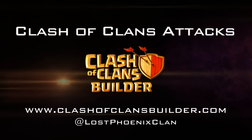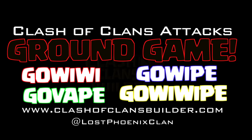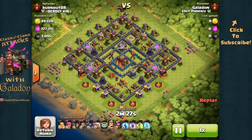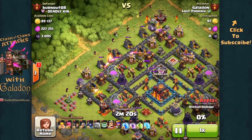Recently in the comments you guys said you wanted to see more of a variety of strategies, so today I've got my feet back on the ground and we've got a number of replays to share. We will start out with my personal favorite, probably the attack I've run most frequently since I've played this game, and that is GoWiWiPe — Golems, Wizards, Witches, and PEKKA. You can see the Golems moving in along one side of the village.